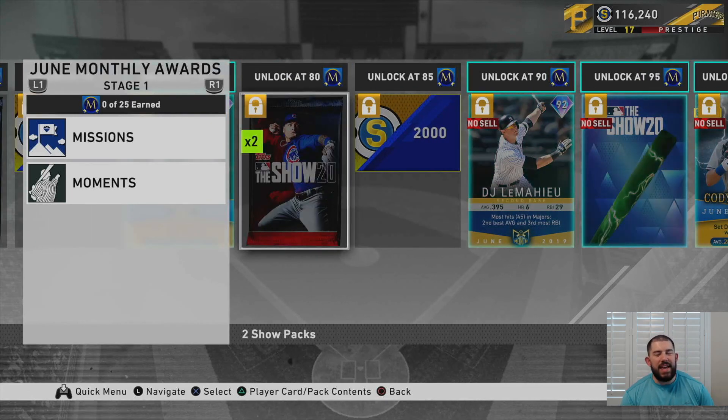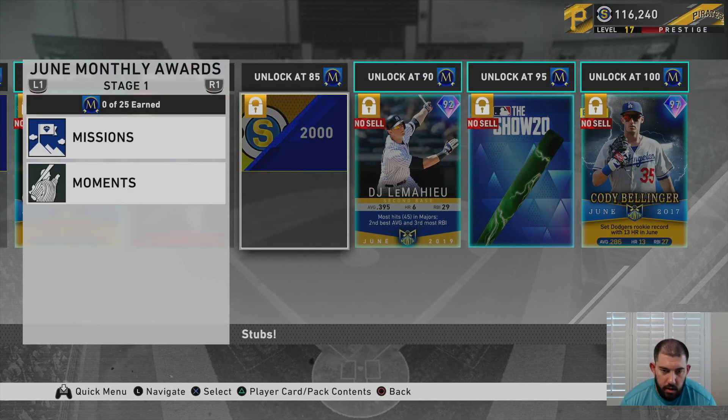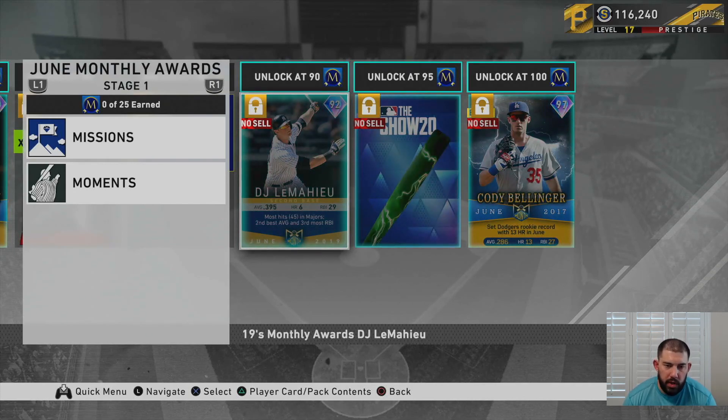Once you get Chase Anderson, at 80 monthly program points you get two Show packs. At 85, 2,000 stubs. At 90 monthly points, you're going to get a 92 overall DJ LeMahieu from 2019.